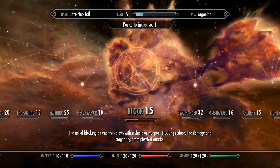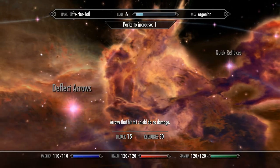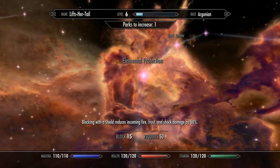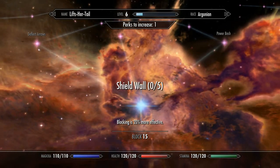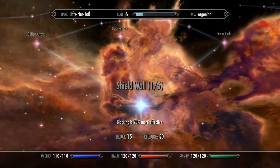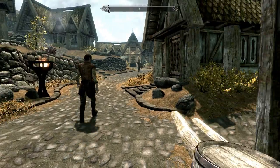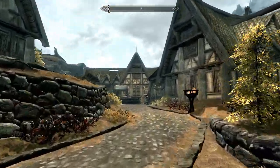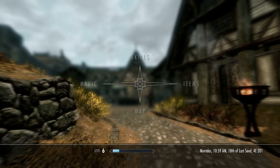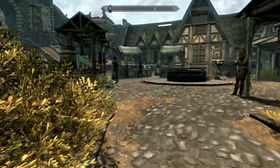I'm pretty sure this blocking perk doesn't count when blocking with Two-Handed, so I'm gonna be working on that side. Might as well grab that perk right now — no need to overthink things. And there's Breeze Home. I'm going to own that eventually, but not just yet unfortunately, because I do not have nearly enough gold. I need something like 4,000 gold before I can get that.